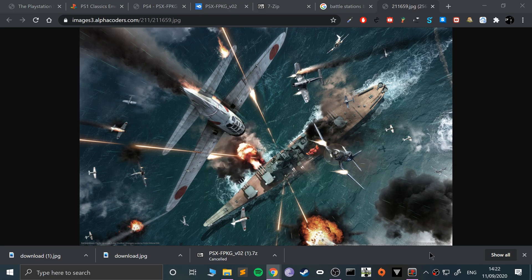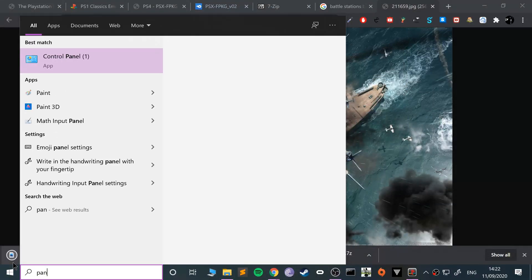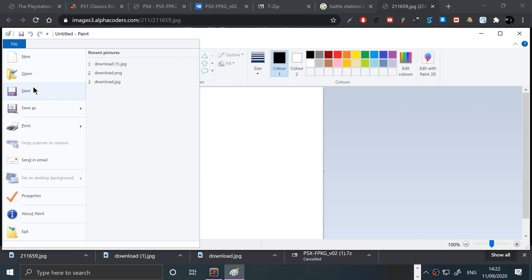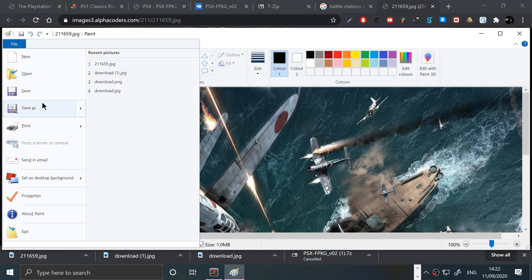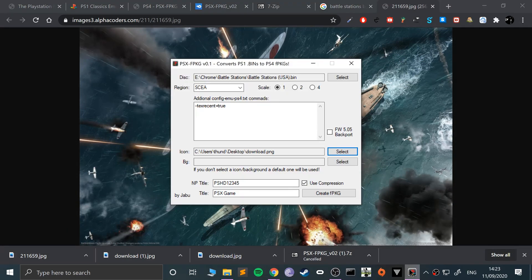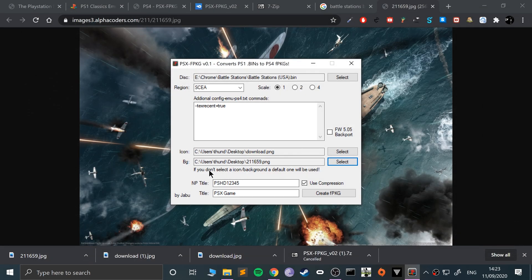Make sure you didn't download a small version of the image or it will look really pixelated. The background doesn't need to be as high resolution. Open the image in Paint, save it as PNG, then go back to the application and select it.